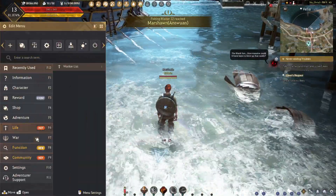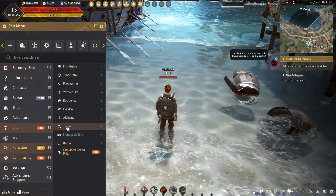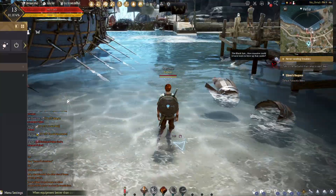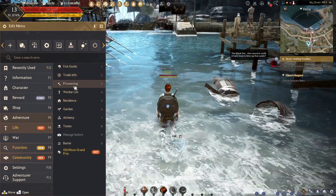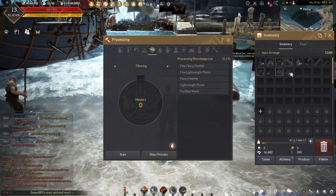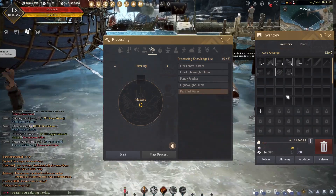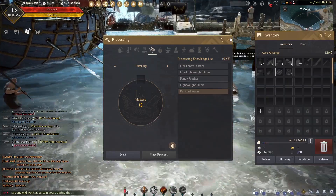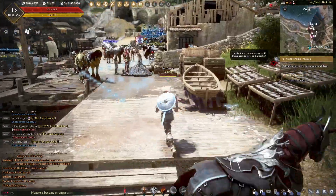I'm still struggling with this a little bit. Life — it should be here, right? Barter, manager sailors, totem, alchemy, garden, residence — I don't have a residence list. Fish guide, trade info. There's the processing thing — I don't have purified water. Mastery zero. I think I have to gather enough stuff first. I don't think I can do it with seawater — that's why I was kind of hesitant to do the seawater thing.